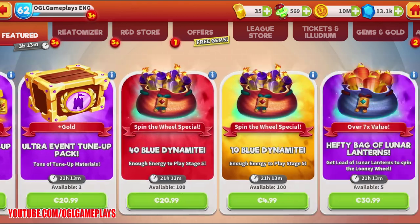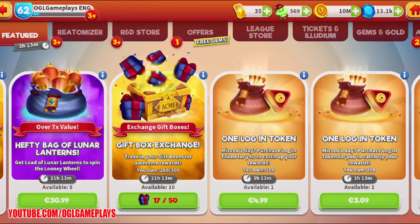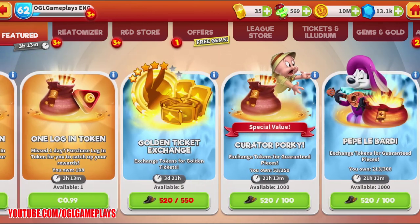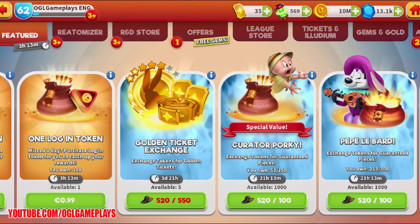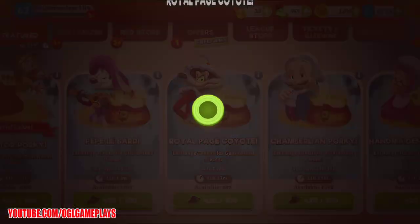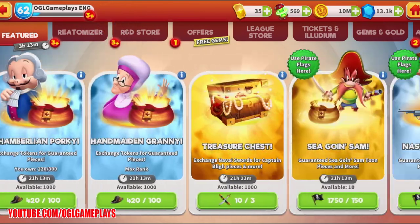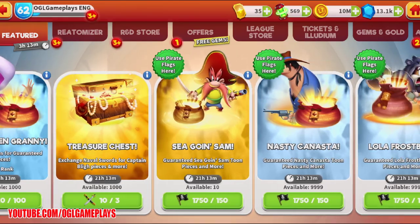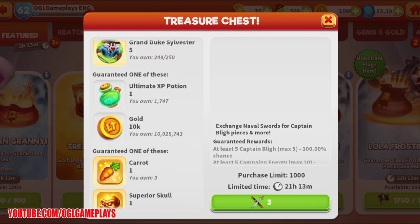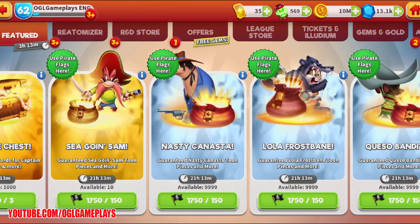There's a gift box from the Lucky Looney Tunes event, which runs a bit less than two weeks. I accidentally bought a maxed Coyote — I wasted 100 coins, oh no! The treasure chest can get us Captain Bly energy and lots of stuff — it costs three swords.